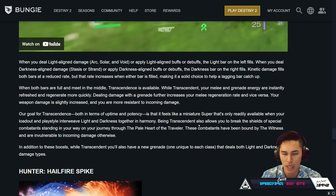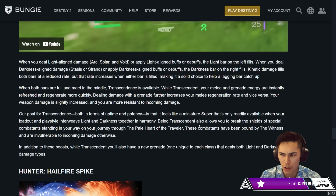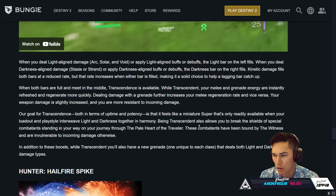When both bars are full and meet in the middle, Transcendence is available. While Transcendent, your melee and grenade energy are instantly refreshed and regenerate more quickly. Dealing damage with a grenade further increases your melee regeneration rate and vice versa. Your weapon damage is slightly increased and you're more resistant to incoming damage. Their goal for Transcendence, both in terms of uptime and potency, is that it feels like a miniature super that's only readily available when you're balanced — weaving Light and Darkness together in harmony.